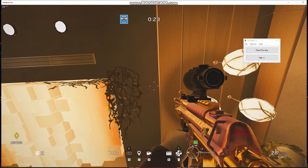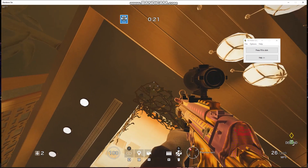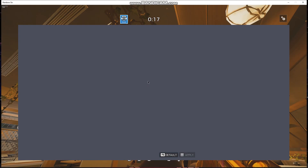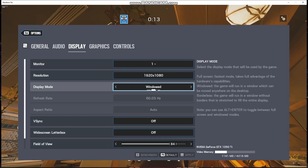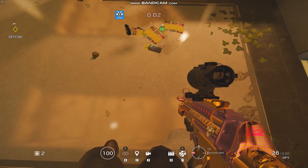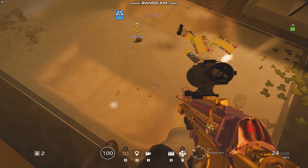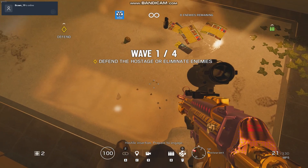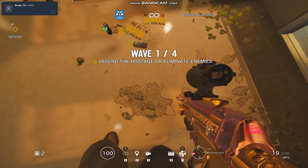Go in the game, press Escape, go into settings, and change from windowed to full screen again. After you're done with that, press F8 to start GS Auto Clicker, and now on your screen you will see Doc firing random bullets in mid-air.